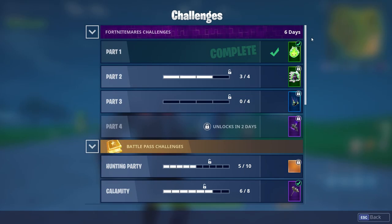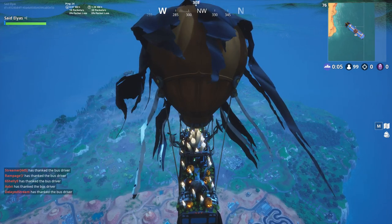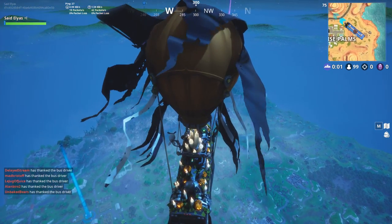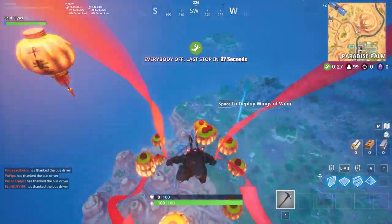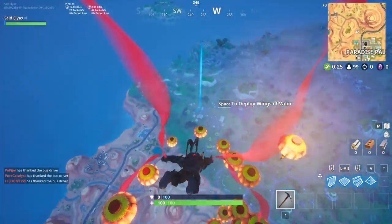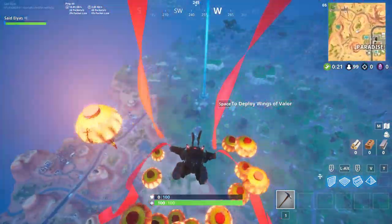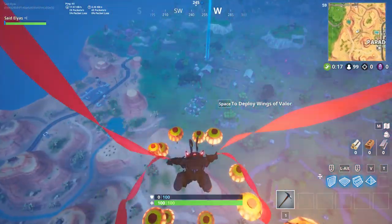These are the challenges for stage 3. I landed at Wailing Woods first, and then as you guys can see the battle stars right here — it says visit Fatal Fields. So I'm just gonna land at Fatal Fields and then somebody's gonna kill me. I haven't tried it myself but my brother actually tried it. Let's try and see what happens.